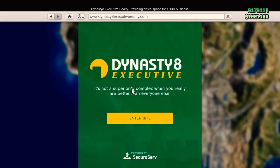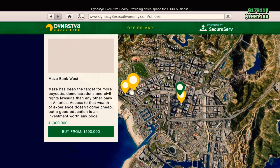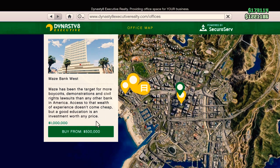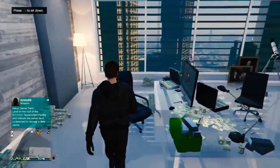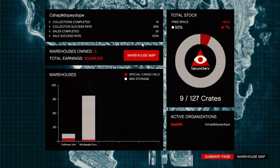Starting off the video, I have a very good solo way to make money, and you are gonna need an office. I recommend buying the cheapest one — only 500k right now. Once you do buy an office, make your way inside and then go to the computer.